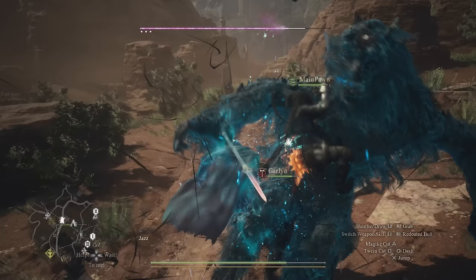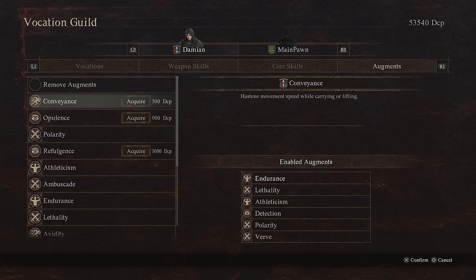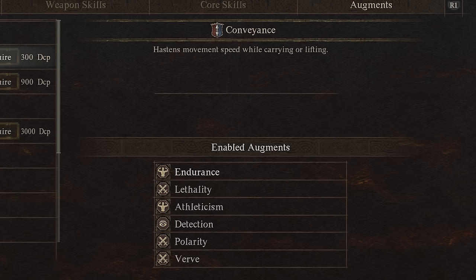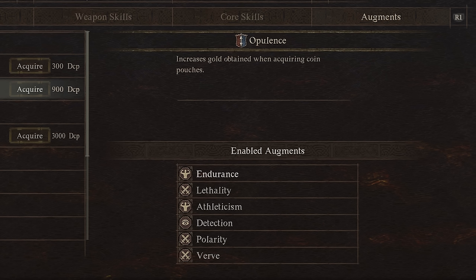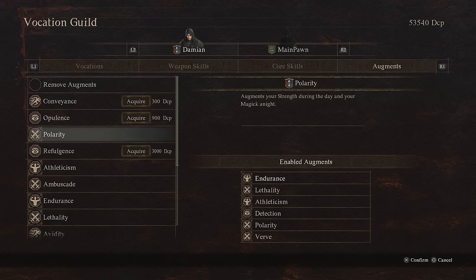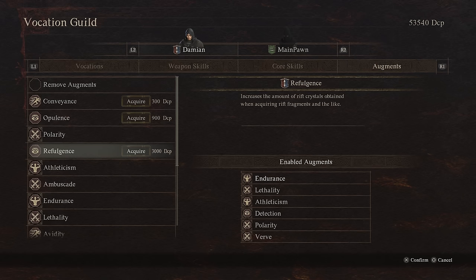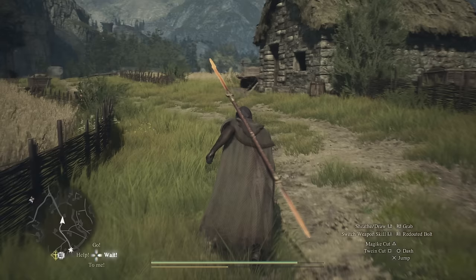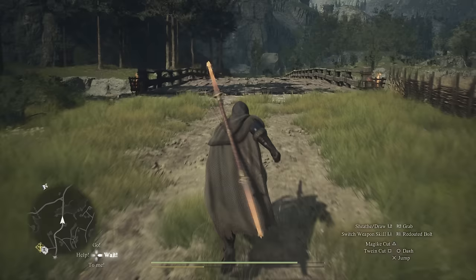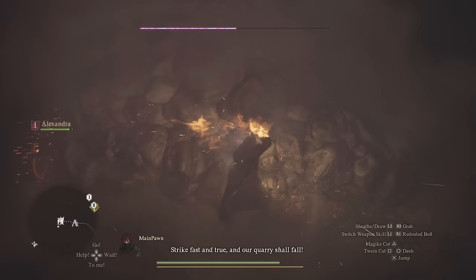For augments, Athleticism is essentially required for most builds — it reduces stamina consumption when sprinting and helps a ton with open world exploration. Conveyance makes your movement faster when carrying or lifting things, though that doesn't happen too often. Opulence increases the gold you get from coin pockets. Polarity augments your strength during the day and magic at night, so it's something I always have available. Refulgence increases rift crystals obtained from rift fragments. Let me know in the comments if you're playing as Mystic Spearhand — I think it's one of the best classes, and I'd love to hear your opinion.